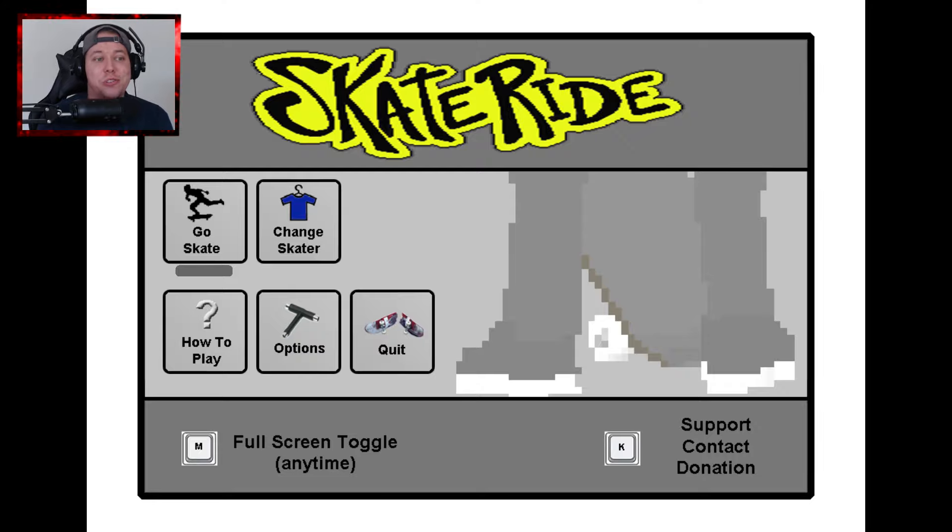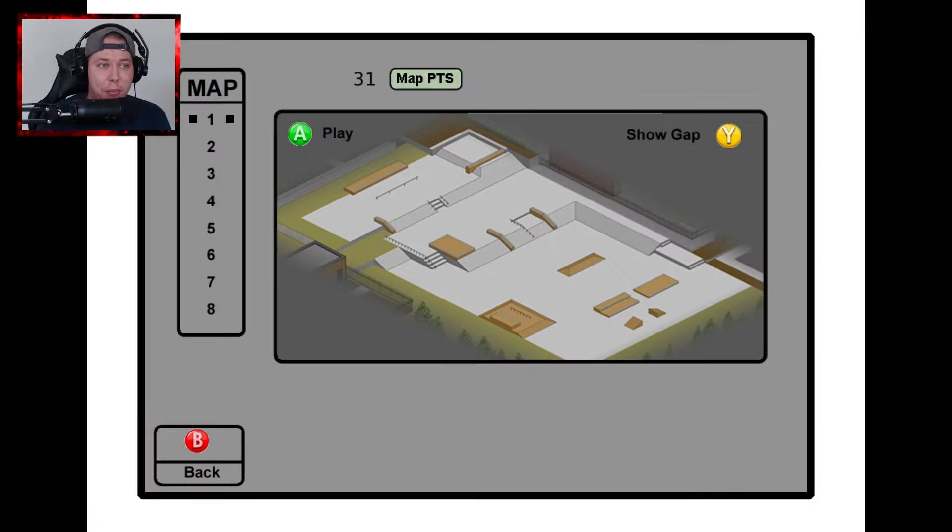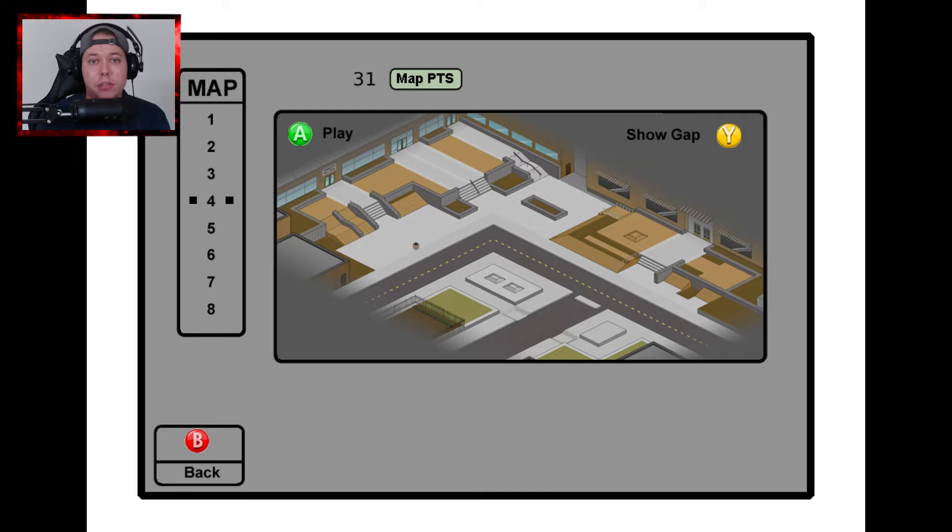What is up guys, welcome back to Skateride. Let's just hit go skate. We'll go to the map menu here so you can see we have 8 maps, and the purpose for each map is to find 10 gaps and do 4 different kinds of tricks on them.